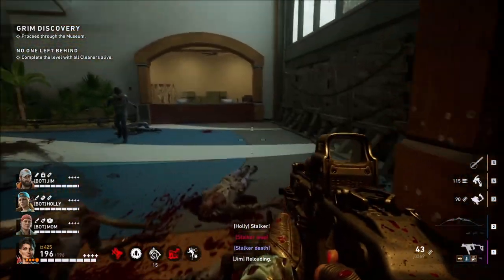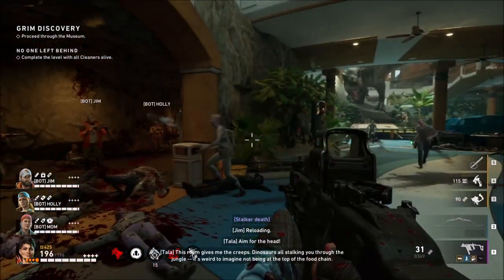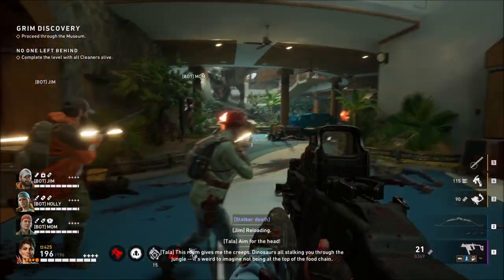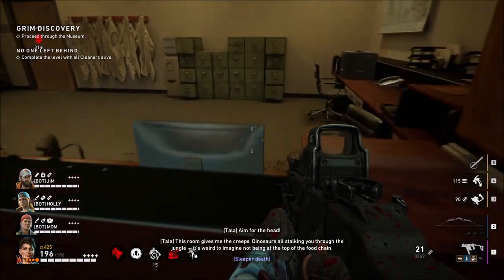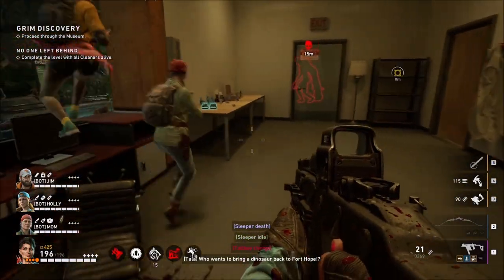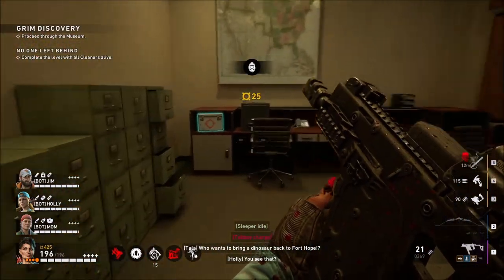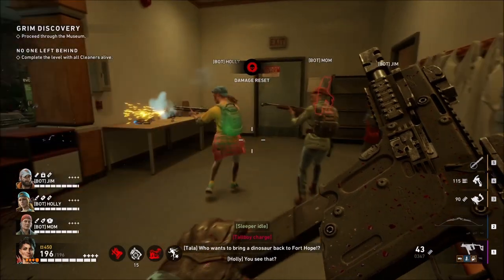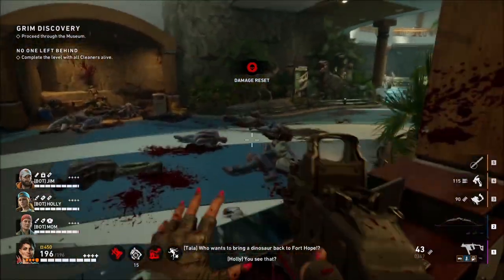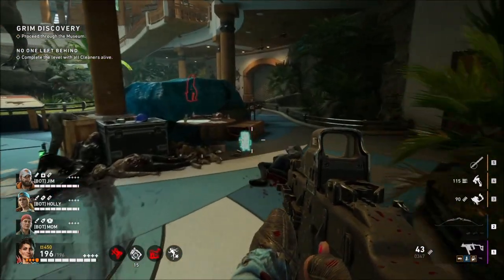Here we are at the round room with the big T-Rex in the middle. This is the room we are looking for and it is also the last big room in the level. It is entirely up to you if you want to rush in and grab the secret straight away, or try to clear out the entire room and then go for it when everything has calmed down.